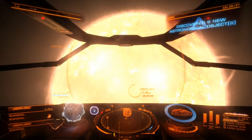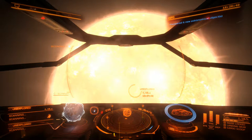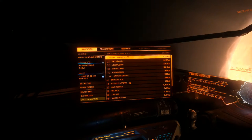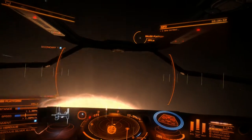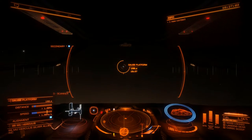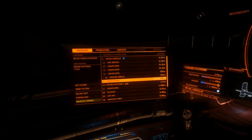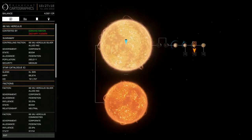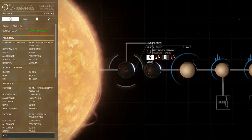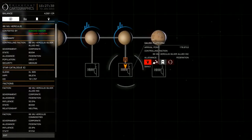Might as well quickly scan the sun while I'm here - six objects. We need to go to the Gauze platform, so we'll lock onto this destination. It's not too far away, only 181 LS. So let's make our way over to the Gauze platform. Have a quick little look at the system map - it's a two-star system. These planets are pretty cool, like lava-based worlds. And this is where we're heading, to the Gauze platform.